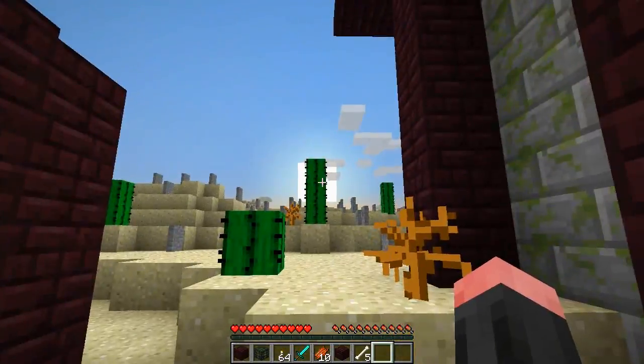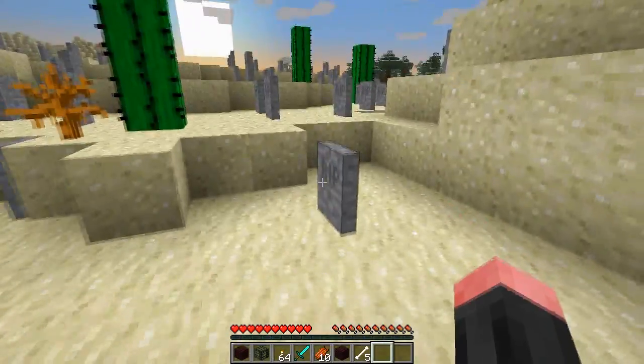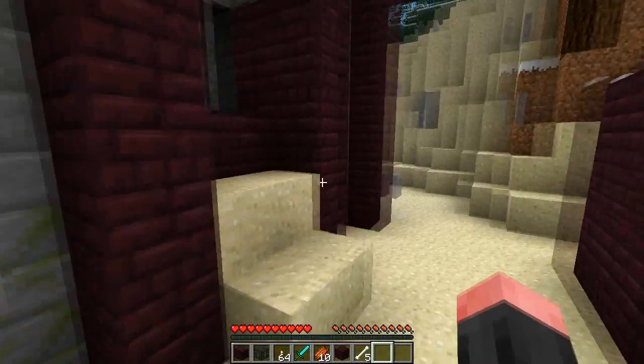The game gets a little bit darker and it's sunset, which means it will be dark. That means these gravestone tomb things can actually start spawning mobs, because that's what they do when it's nighttime.